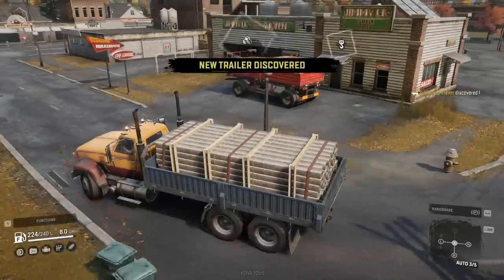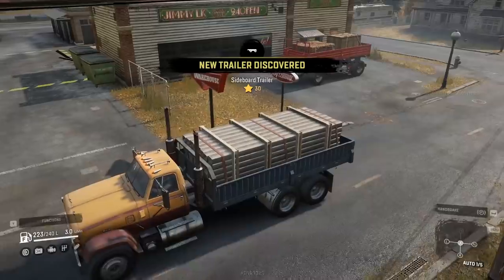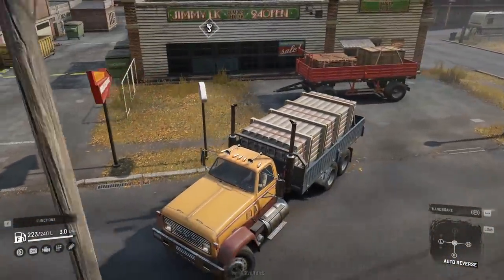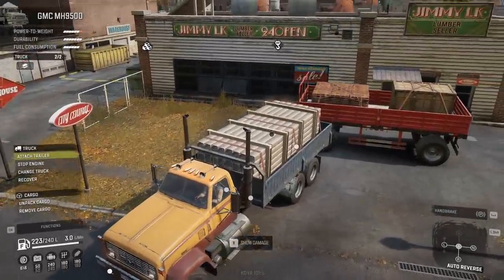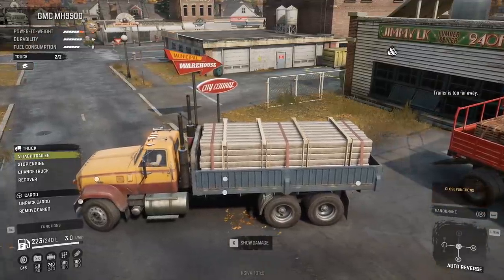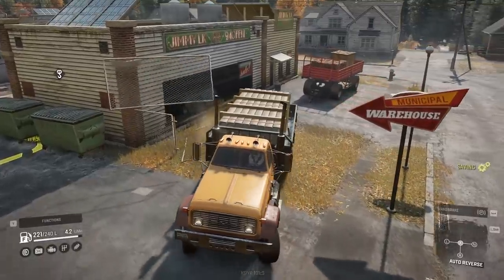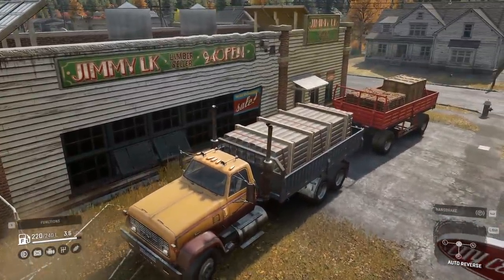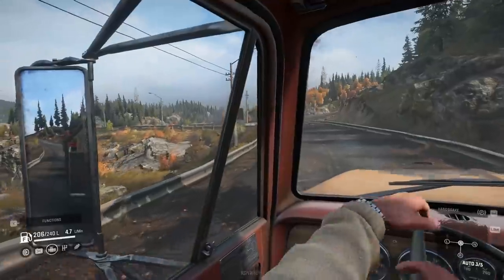Maybe we do need a trailer — that would definitely be a thing. Here we go. So this is the trailer we need to attach. I'm assuming this has got the rest of the supplies in there. You could totally attach the trailer like this. So let's go attach trailer. Trailer's too far away? When in doubt, just run the fence over. There we go. I'm sure they won't mind me doing that. And can we attach? There we go. Looks like we're pulling up potentially to the downed bridge.